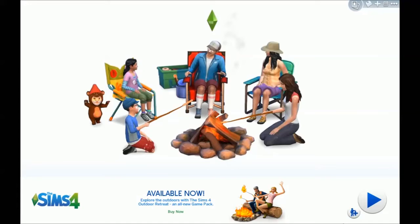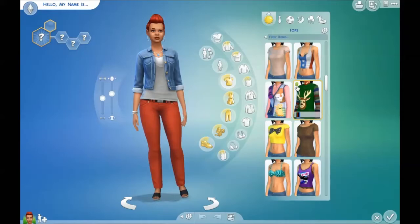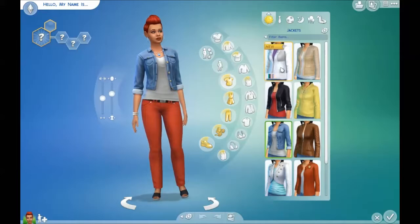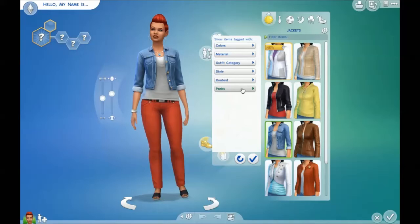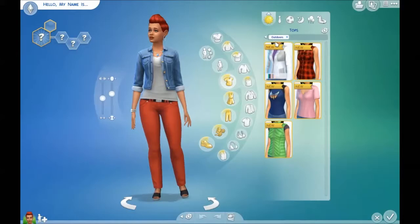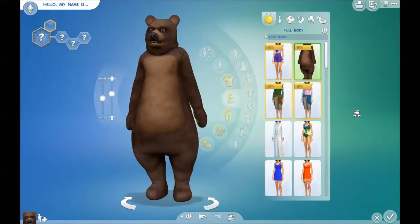This is Create a Sim. I'm going to give you guys a quick overview because I'm not a big fan of watching all of them being seen. There are new outfits, new jackets. You can filter items by pack - outdoors. There's some new stuff, not a lot, but okay. And there's the bear suit.